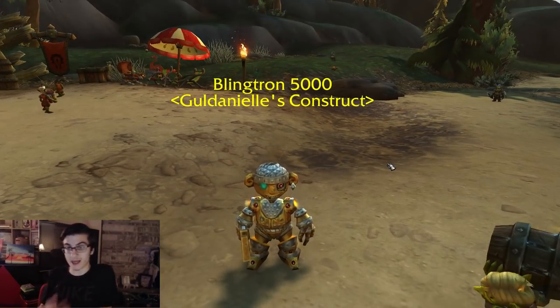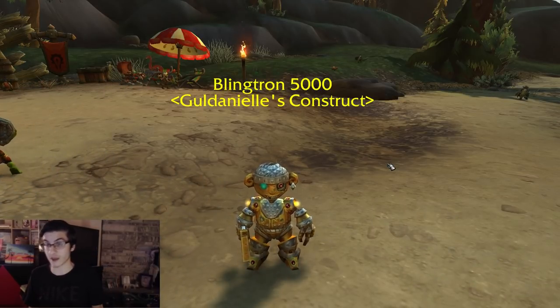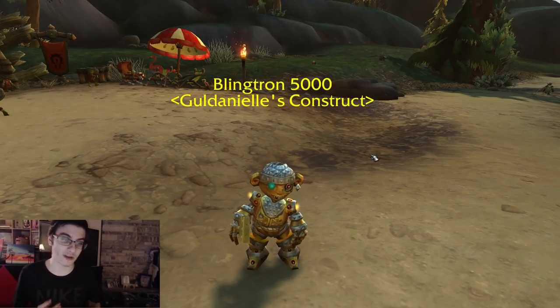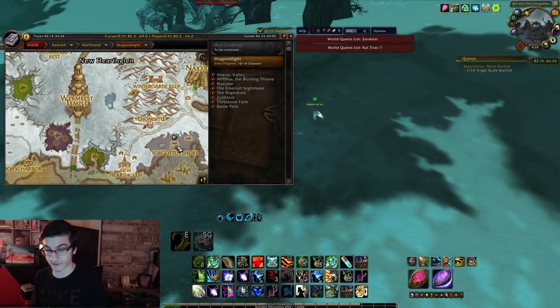Lil Bling comes from any Blingtron 4000, 5000, or 6000. I'm not sure if it comes from the new 7000 yet — no one's unlocked it at the time of making this video. Every day you have a chance to get it from Blingtron, and you can also buy it on the Auction House if it's available.